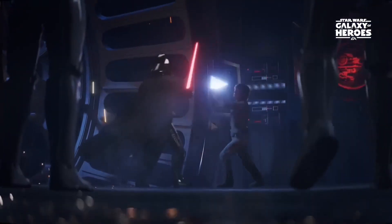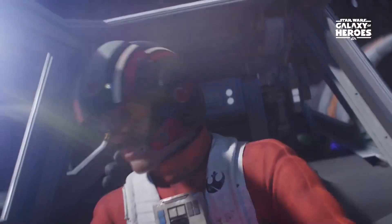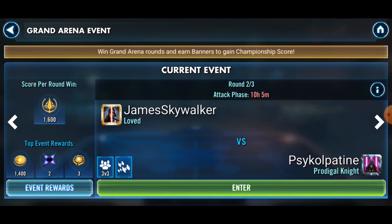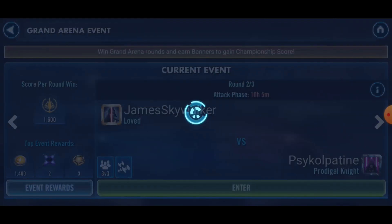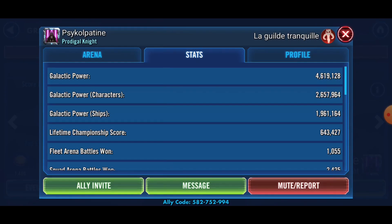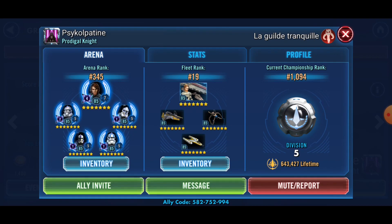Let's get started. Hello there viewers, I'm back from holiday. Let's have a look at the opponent today. It's a new week and it's round two. Let's have a look at this Psycho Palpatine guy - Le Gildy Tranquil and Prodigal Knight. Let's have a look at his GP. 4.6 - wow, I out-GP an opponent. That's quite a rare occurrence. I'm 4.9. That is quite rare, I don't normally get this.